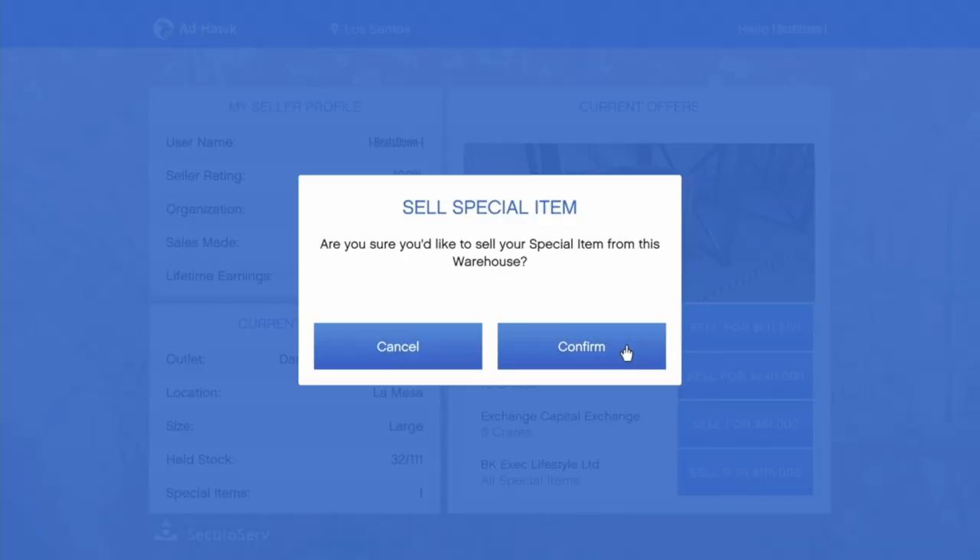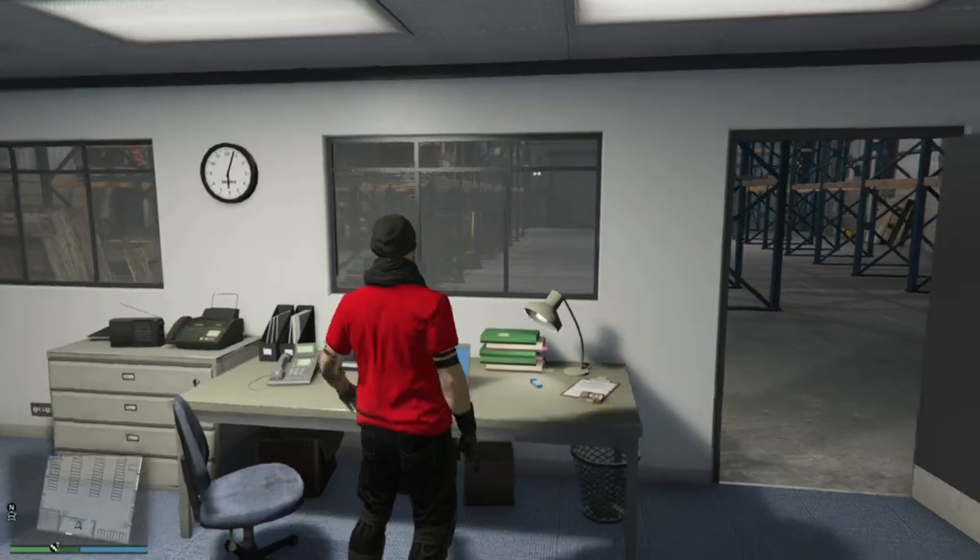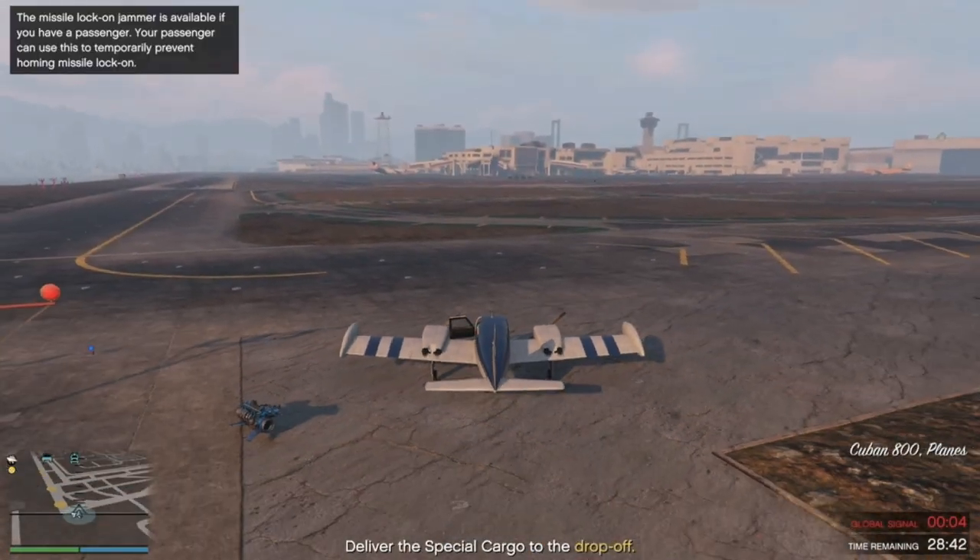You also have the opportunity to collect a special item after a phone call from your assistant. These special items were sold for just over $100,000.